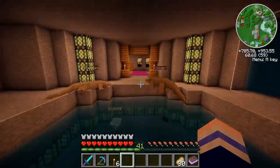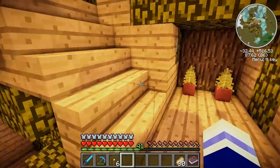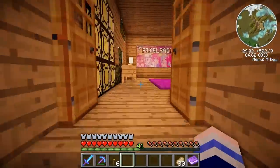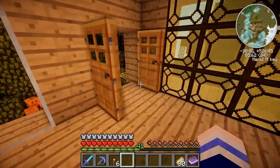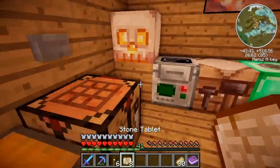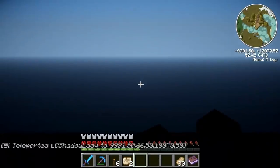Let's head back to the almighty treehouse of secrets, where we shall proceed to build Jurassic Park 2.0. Since the last episode I've had some suggestions, so let's go to the laboratory. We're going to have to open the secret door behind the grand piano.